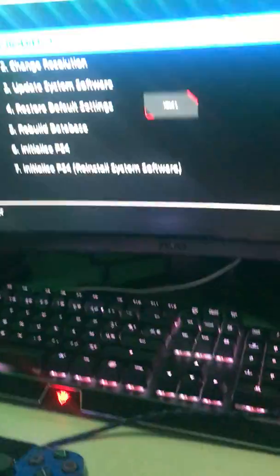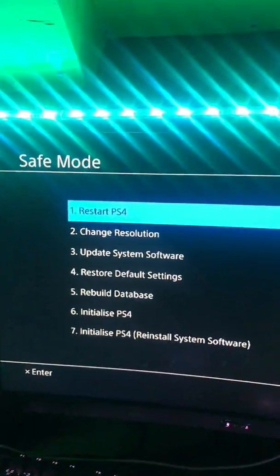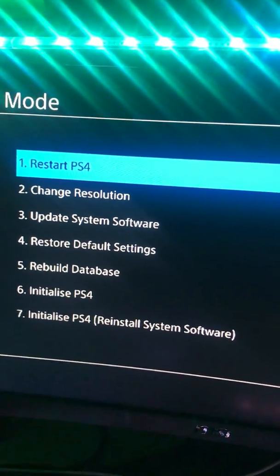Now in order to get to the right safe mode screen, you want to press that little button — excuse my PlayStation being extremely dirty with a couple of burnt spots on top. Hold your finger on that power button and wait till you hear the second beep. After the second beep, let go, connect your controller, and we're back at this screen right here.